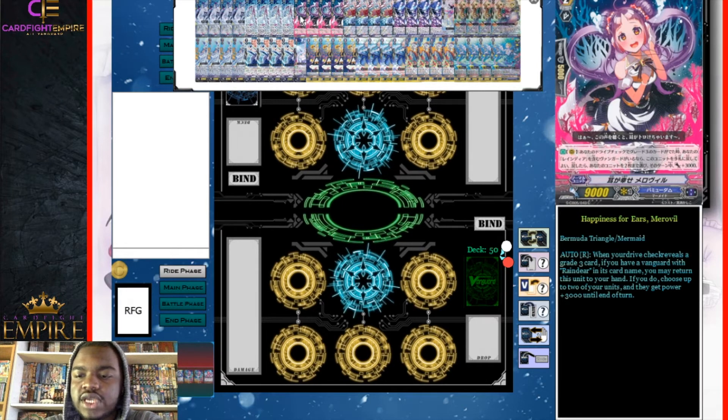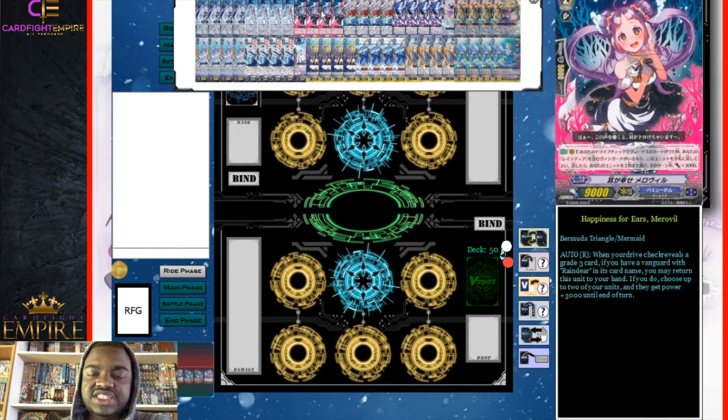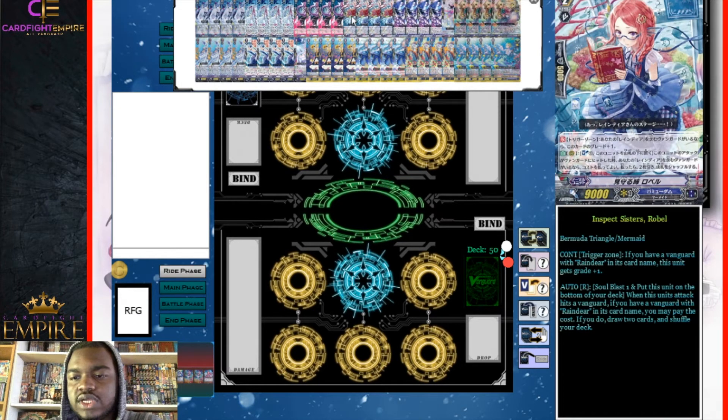We have four Happiness for Ears Marvel going into our grade twos. Marvel is a Reindeer-specific card that says on the rear guard circle: when your drive check reveals a grade three card, if you have a vanguard with Reindeer in its name, you may return this unit to the hand; if you do, choose up to two of your units and they get plus 3000 power. Marvel combos very well with Rabra — Marvel bounces itself to the hand, getting itself out of the way for another unit to come into play, and then Rabra allows you to call a unit to the field.